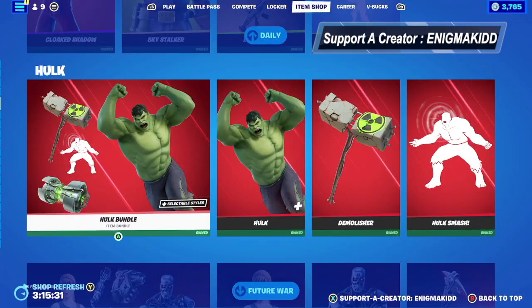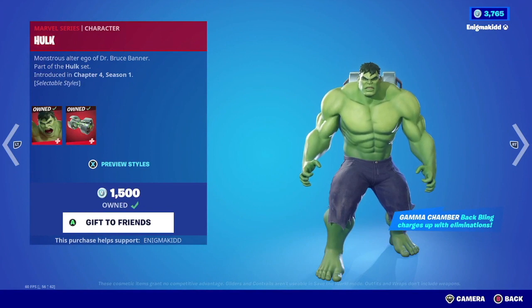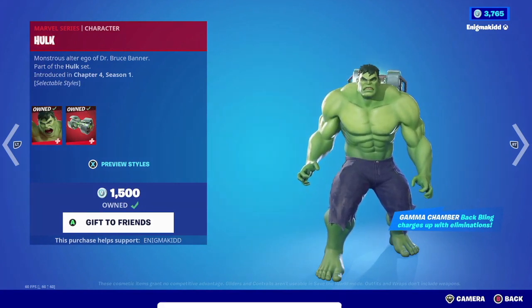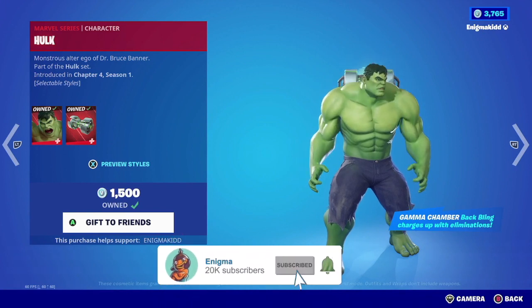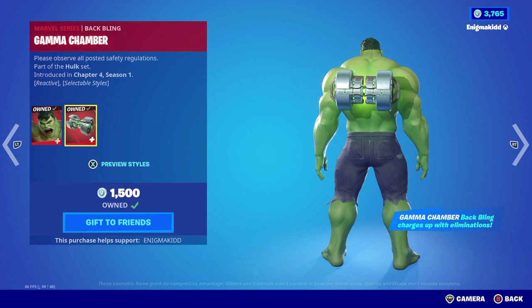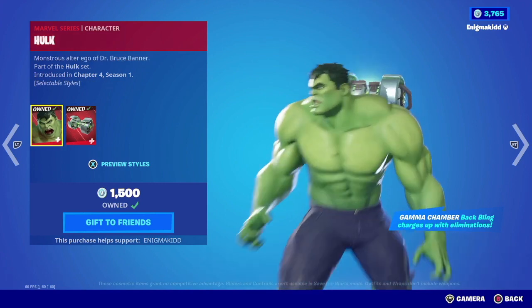What's up YouTube, welcome back to my channel. In today's video we're gonna be looking at Hulk — he is finally in the item shop. He is a Marvel series outfit, he is part of the Hulk set, he does have two selectable styles, and he also comes with a backbling called the Gamma Chamber. Without further ado, let's get this review started.